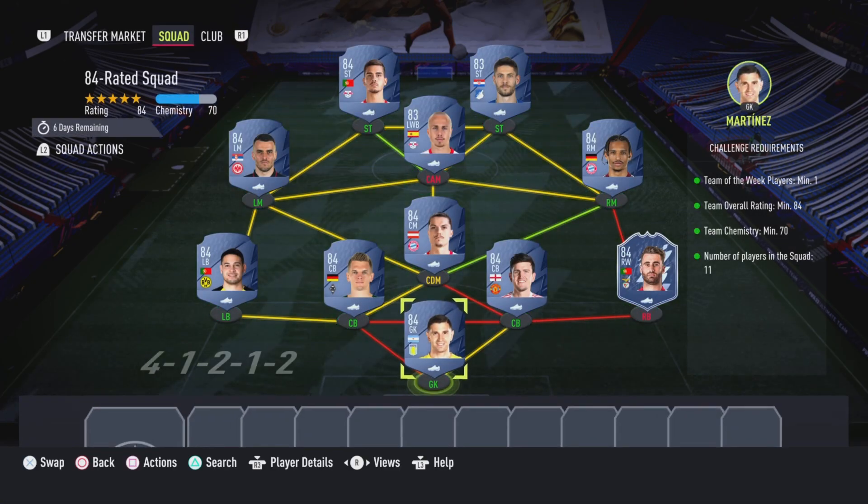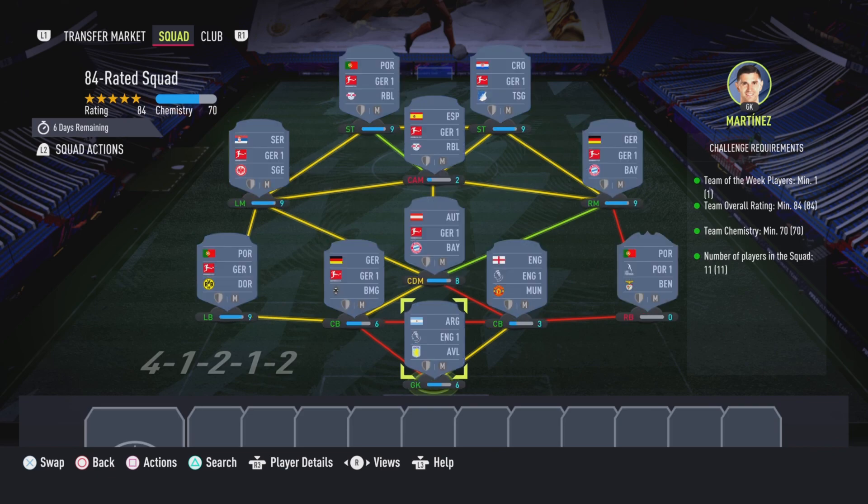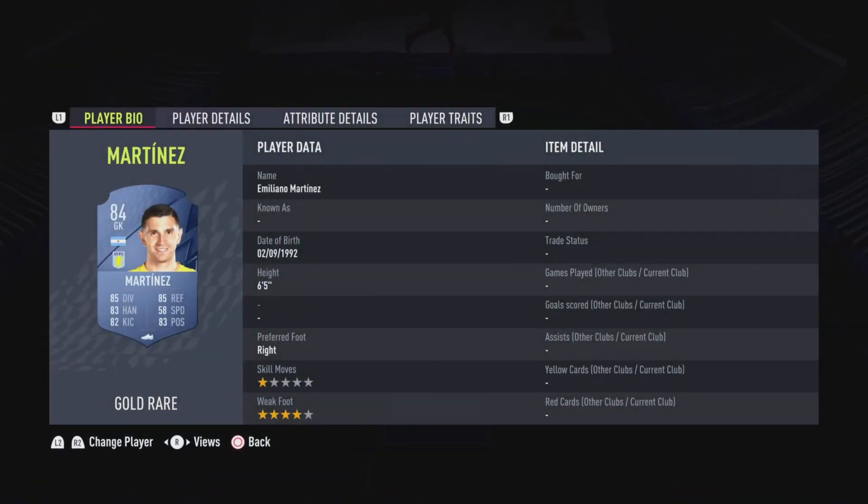The final squad is the 84-rated squad, and this is going to cost 38,000 coins to complete. No loyalty is required, as you can see. Here are the players I used.